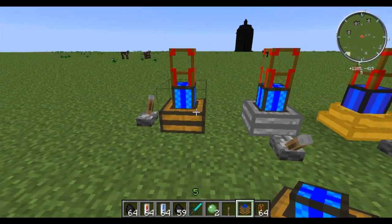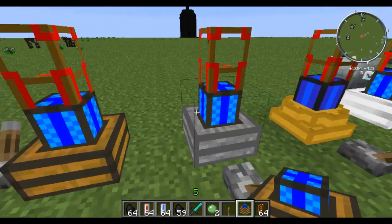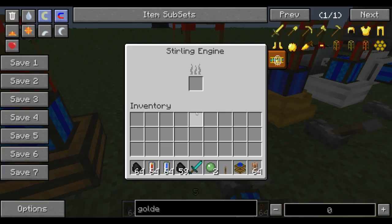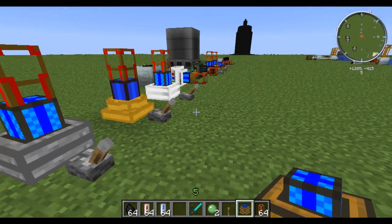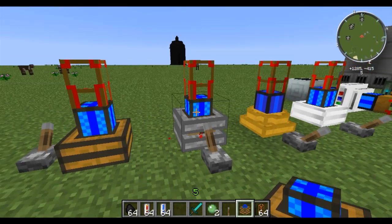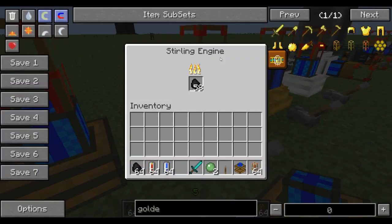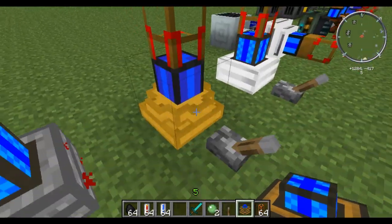Next we have the sterling engine, which is just a step up from this. It's another basic buildcraft engine. These are both from buildcraft, as are some of the others — I'll tell you what mod each of them are from. This one takes simply just coal, and all of them require redstone current to start. So it's pumping right off the bat, and that's all there is to that one. It used to be called the steam engine but they changed the name. That's from buildcraft also.